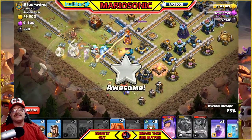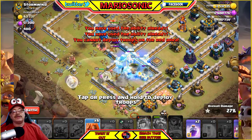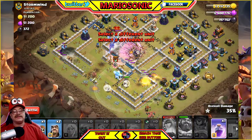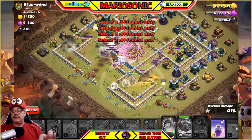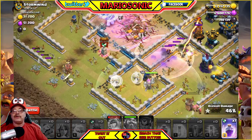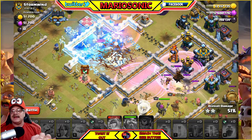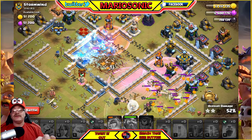Careful, careful. Let's freeze these guys up just a little bit. Put the rest of the Valks in — go Valks, you got this. Let's rage this up. We got the town hall already, which is awesome. We just have a few wizards here — let's sprinkle them on the side. What do we got? Rage, haste. Let's put the haste there, let's put the rage. Let's help the Grand Warden right out there. Let's leave the archers there — we got one rage left. Can we get this last inferno? We got two stars, 52% already.